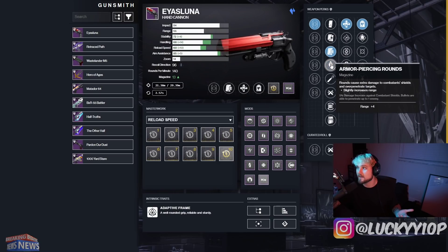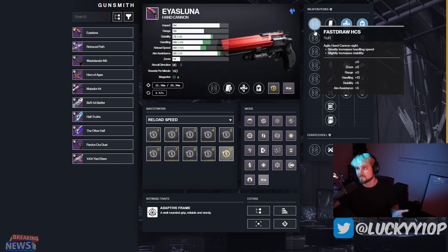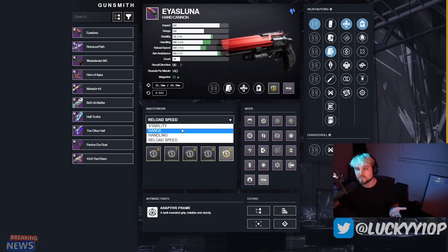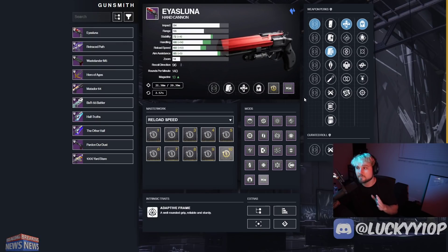Unrelenting is a strong perk and this combination — Is'luna with Unrelenting and Headstone — is the PvE god roll. For the magazine, Appended Mag is good, though Armor-Piercing Rounds or Flared Magwell aren't bad either. For sights, handling or fast draw are fine. A reload speed masterwork is preferred over handling, range, or stability. Throw on a Minor Spec, and this is your go-to PvE loadout. It also outperforms the Vulpa/Coola in certain activities because the lower RPM hits harder and can one-shot adds where the Vulpa won't.